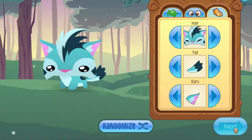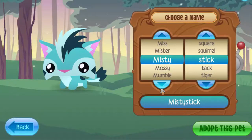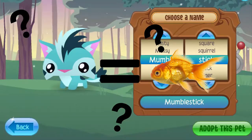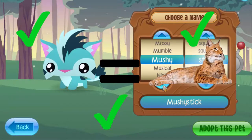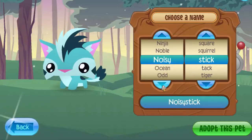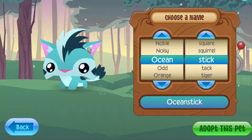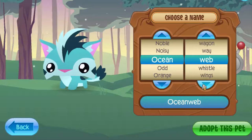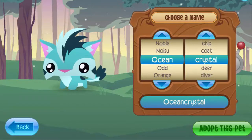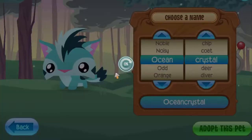We're not done yet! Name it something that has to do with the pet — I see a lot of names like 'Good Fish,' but this is not a fish, it's a lynx. I think 'Ocean' would be good because it's ocean-y colors. Ocean Cat — that's good because it's kind of like a cat. Or 'Ocean Crystal' — I think that's a good name, so adopt it!